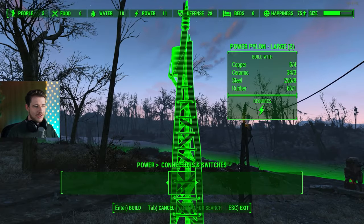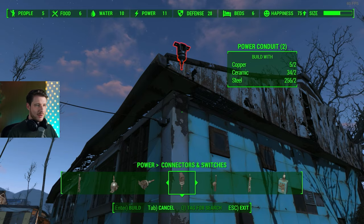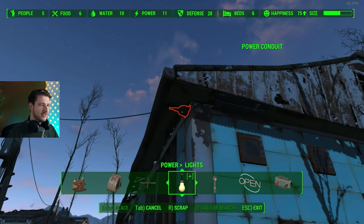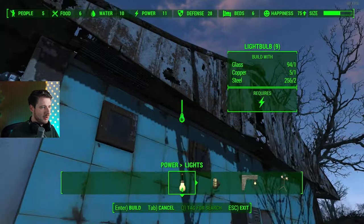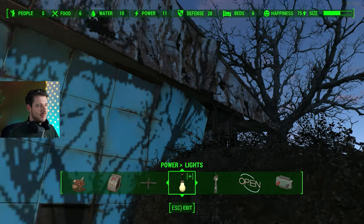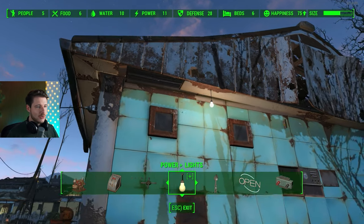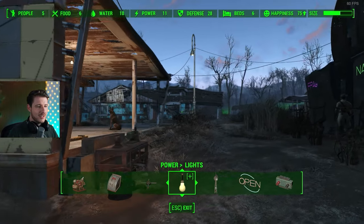Under Power Connectors and Switches you have power conduits — you can attach them to ceilings, roofs, walls, or the ground. They create an aura of energy, so if you place something that consumes energy nearby, like a light bulb, it will be lit. If you place it too far away it won't be lit. Everything within that aura can draw electric power.